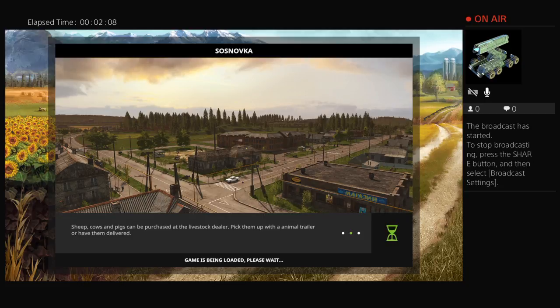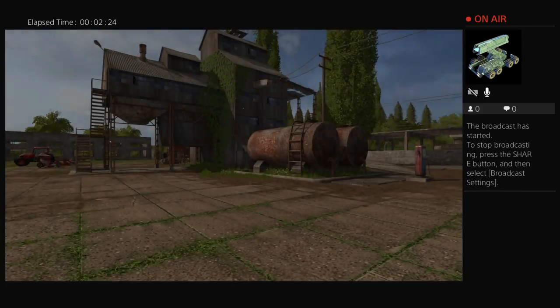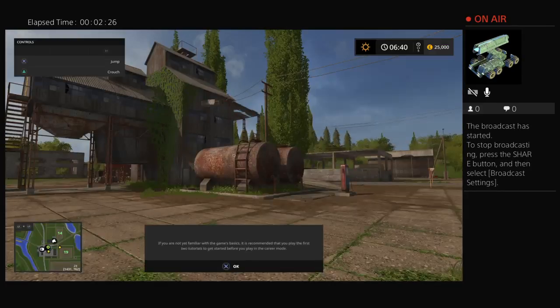Let's see what we have guys, see what we have to work with — like what tractor do we have to work with. We're gonna have twenty-five thousand dollars to start off with, your normal base game money. Let's see what the cheapest mower we can get is.